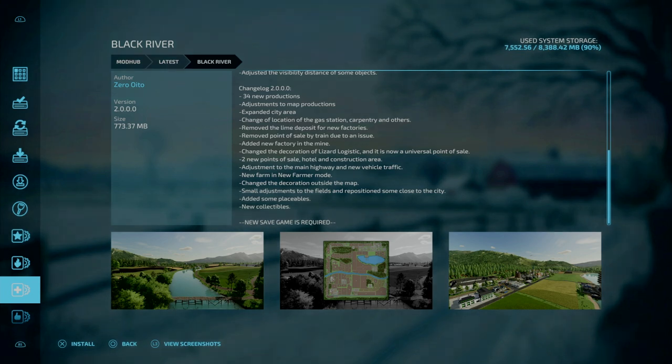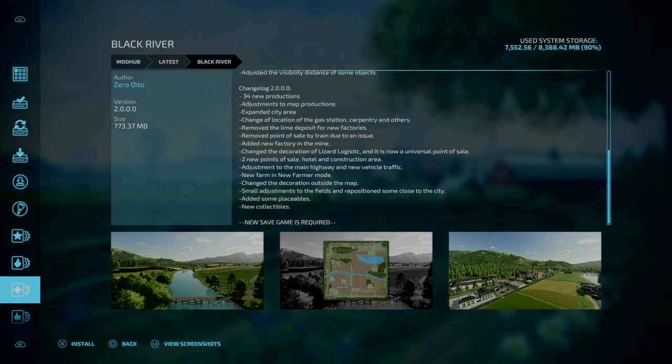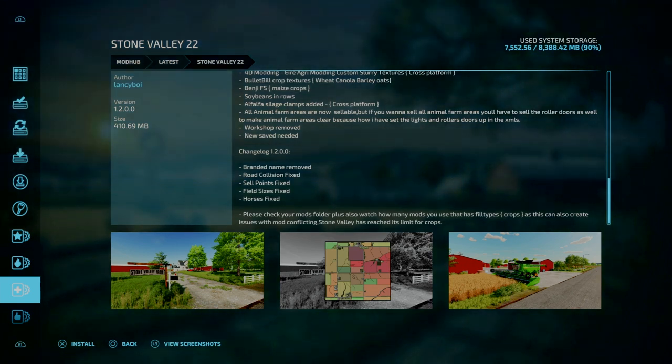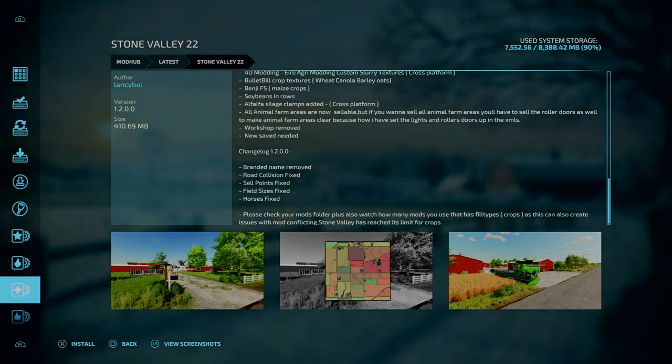I'm hoping we see some of this with Evergreen Valley when it comes back on mod hub. Pretty sure it doesn't require a new game save. Update 1.2 to Stone Valley 22 — branded names removed, road collisions fixed, sell points fixed, field sizes fixed, horses fixed. This is a key note because there have been some mod conflicts. Please check your mods folder, and watch how many mods you're using that have fill types, i.e. the crops, as this can create an issue with mod conflicting.